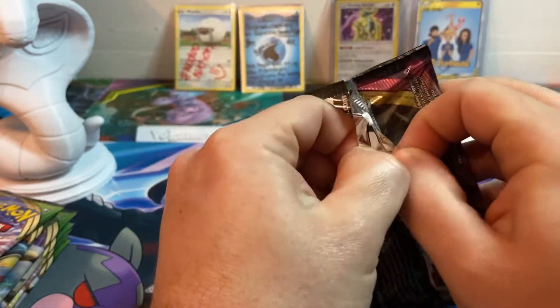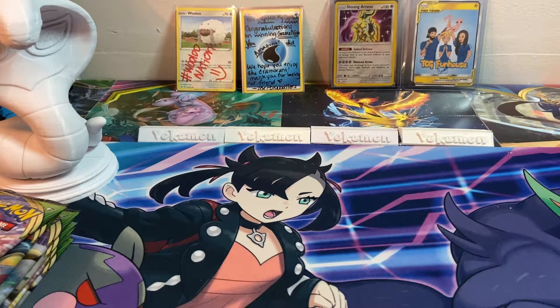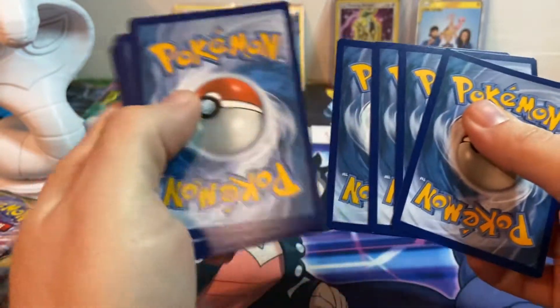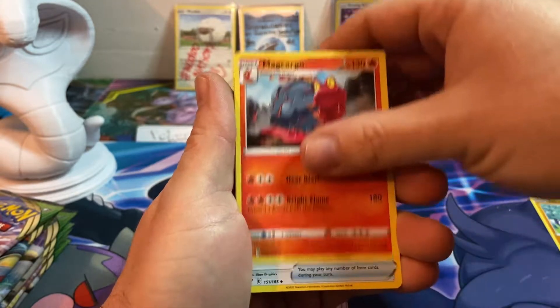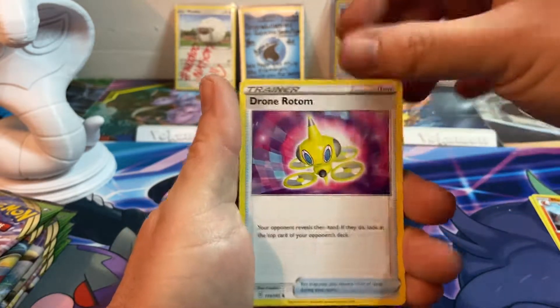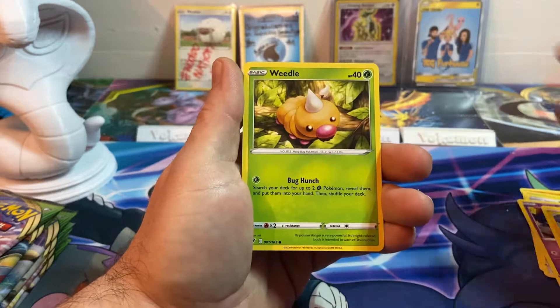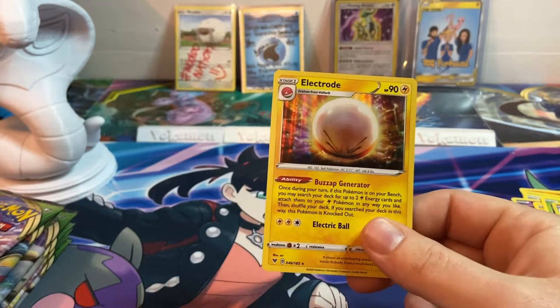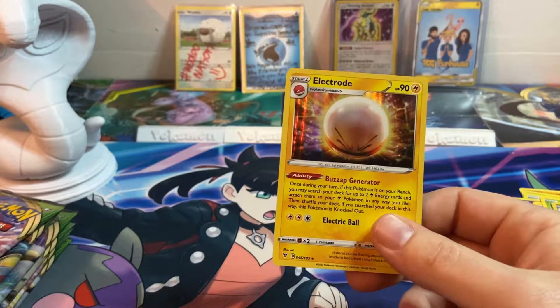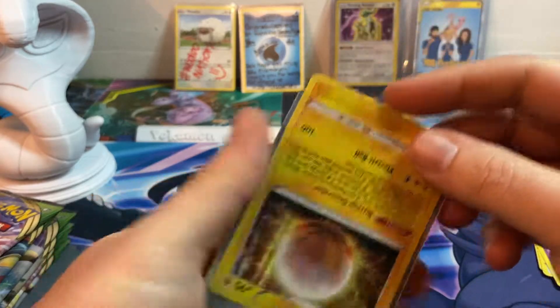Let's go with the first pack, which is the Rude art pack. If you're new to my channel, I give away every other code card — so since I kept the ETB code, here's yours, enjoy! Starting off: fire energy, Magcargo, Drone Rotom, Yanma, Galarian Meowth, Duskull, Voltorb, Weedle, reverse Magcargo, and a holographic Voltorb — that's cool! I put the sleeves on the wrong side automatically.